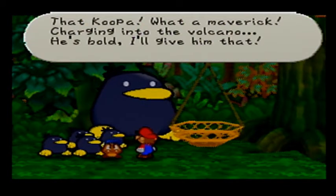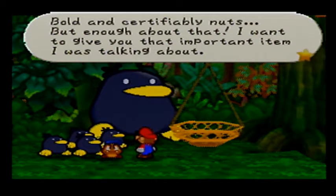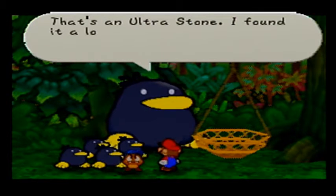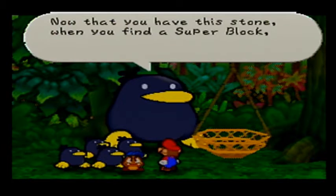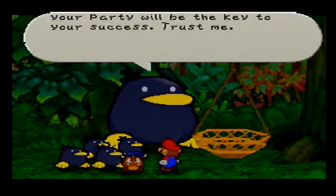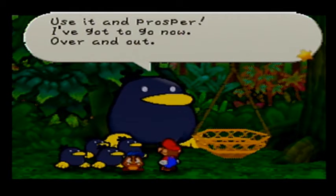That Koopa - what a maverick! Bold and certifiably nuts. I want to give you that important item - we get the Ultra Stone! Now we can use it to Ultra Rank one of your party members. I found it a long time ago in the depths of this jungle. When you find a Super Block, you can upgrade a party member from Super Rank to Ultra Rank. Strengthening the members of your party will be key to your success. Use it and prosper! Over and out.